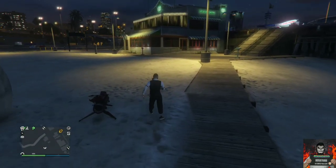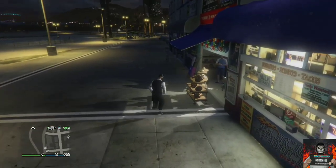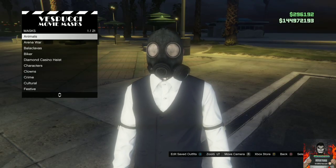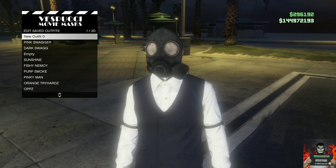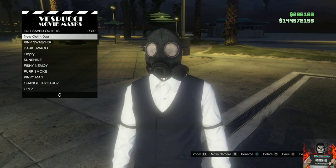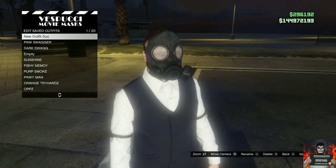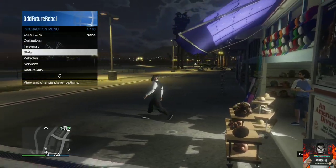Make your way over to the mask store and make sure you save this as an outfit on slot number one once again. This part is very important — once you back out from the mask store, you will need to apply the saved outfit you just made four times very quickly through your interaction menu.